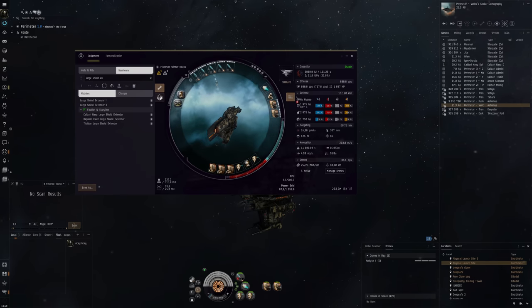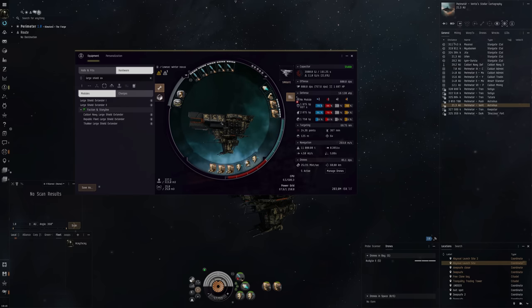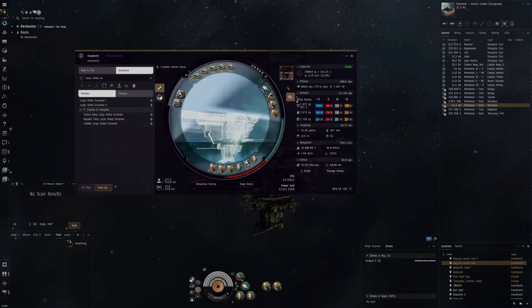The fit is going with missiles because that's what the Munin is made for. It has good application — we haven't loaded many application modules because the ship naturally has pretty good application. The bonuses favor explosion velocity. We've also got missile guidance computers which we can reprogram with precision scripts to aid application if needed, and we can switch missile types. We're focusing on tanking Sansha with EM and thermal resists.